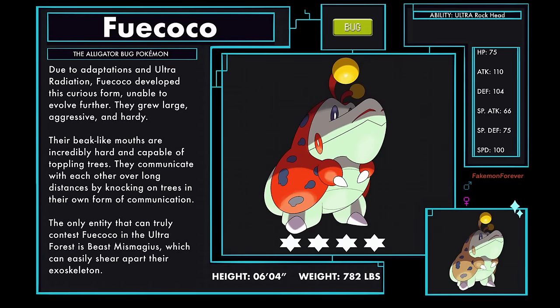Fuecoco Beast Paradox form, the alligator bug Pokémon, a pure bug type. Due to adaptations and Ultra Radiation, Fuecoco developed this curious form. Unable to evolve further, they grew large, aggressive, and hardy. Their beak-like mouths are incredibly hard and capable of toppling trees. They communicate with each other over long distances by knocking on trees in their own form of communication. The only entity that can truly contest Fuecoco in the Ultra Forest is Beast Mismagius, which can easily shear apart their exoskeleton. Fuecoco has the Ultra ability Ultra Rock Head, which is the same as normal Rock Head, but Ultra abilities can't be removed and stay with the Pokémon if you revert them back to their regular forms.